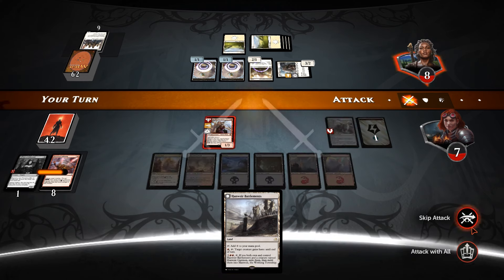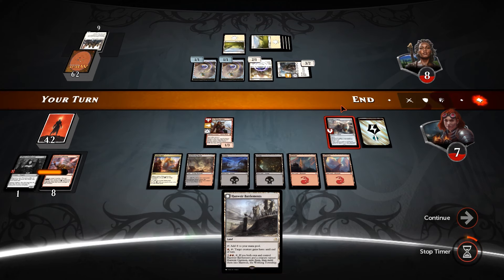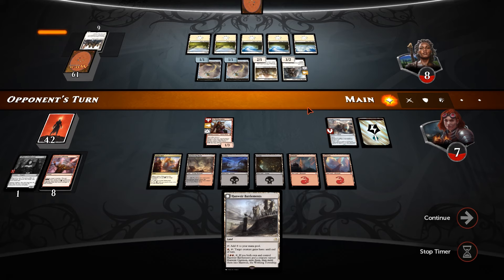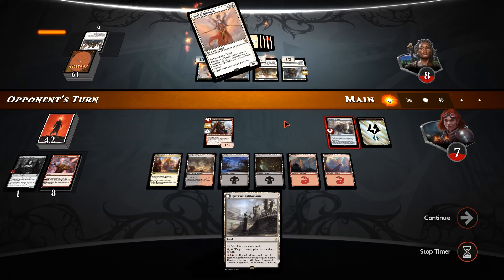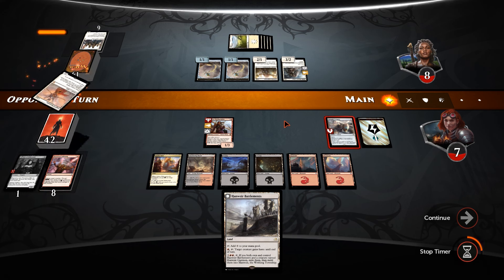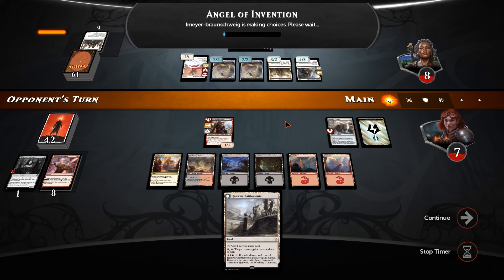We can hold back and block the 2/1 at least. We could even crew up the Smuggler's Copter to block it, and then we can get rid of this battlements — maybe find a burn spell for another creature. Angel of Invention though — that's going to do it. More servos, going too wide for us to deal with. We're on the back foot and it's too late.